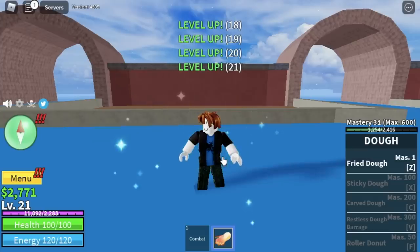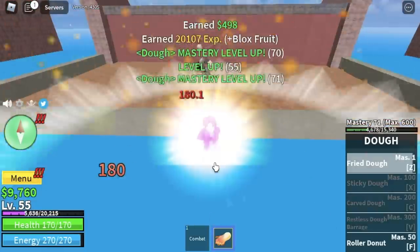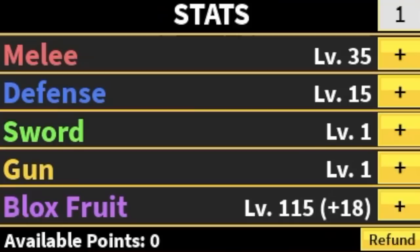Make sure that you use Fried Dough as your last hit to gain lots of masteries for your Doe Fruit. I hope everything is clear. You're gonna continue doing this until you reach level 55. Stat check: melee 35, defense 15, block fruits 115.